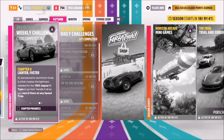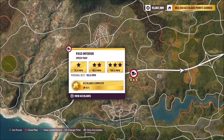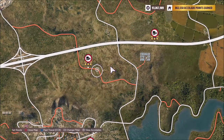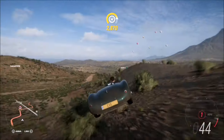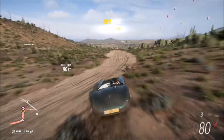Moving on to the third and final challenge — it wants you to earn six stars at any speed trap. The great thing is there are loads of speed traps to pick from. I picked Paso Inferior, where three stars only requires 105 miles per hour, or two stars is 80 miles per hour. It's one of the lowest-threshold speed traps on the map — in fact I think it is the lowest — so it's super easy.